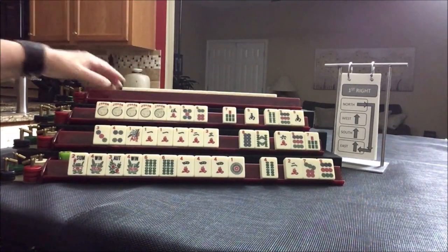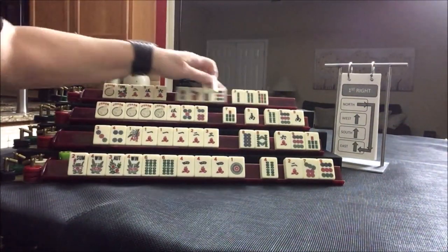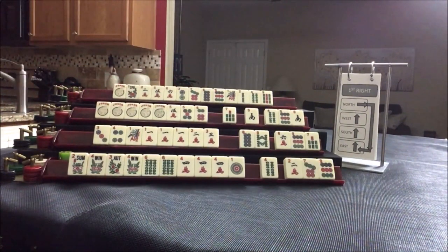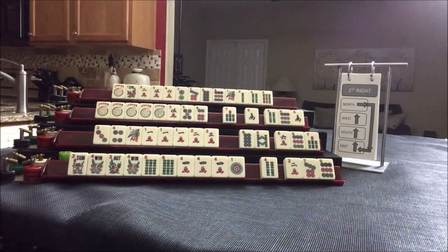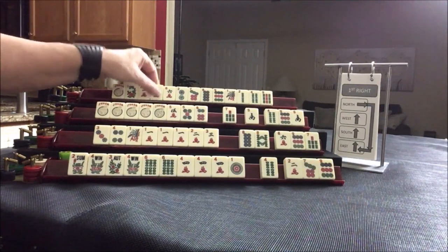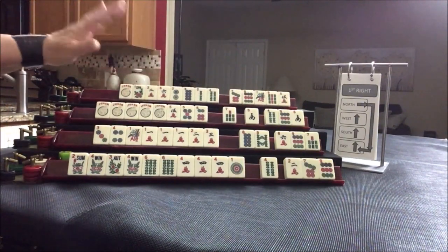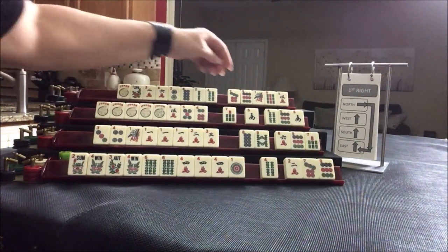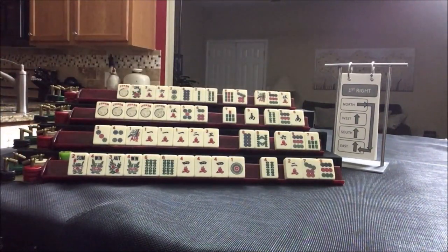For Player 4, they have no multiples, but they do have all of 2, 4, 6, 8. Since this is 2019, we could potentially play a year hand, but the year hands on the mock card use dragons and news, of which we have none. So let's go for 2, 4, 6, 8 — we'll just gather until we run out of discards. We can pass one of each suit: 1, 9, 5.